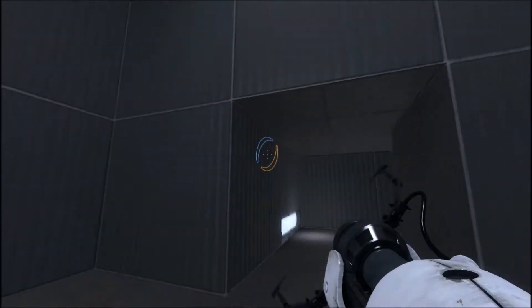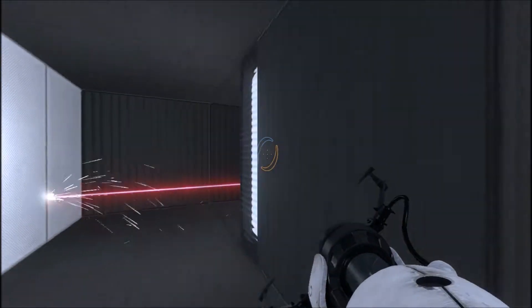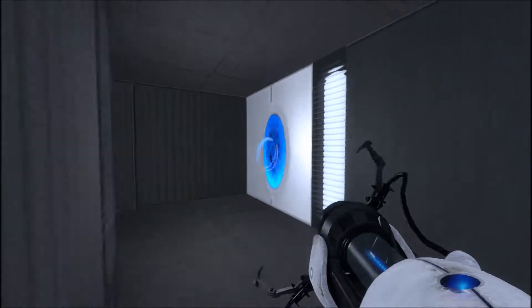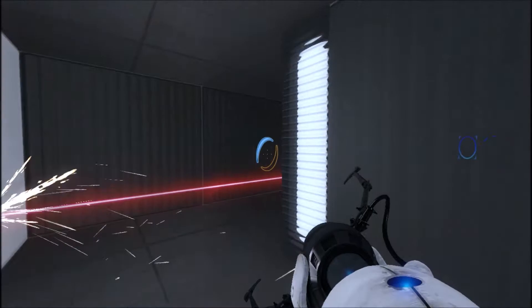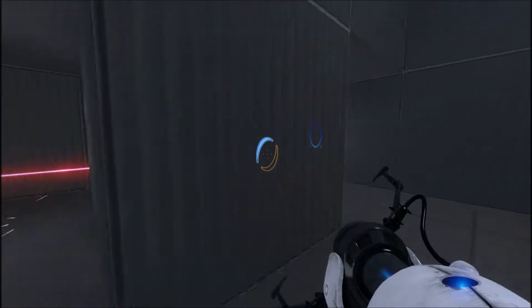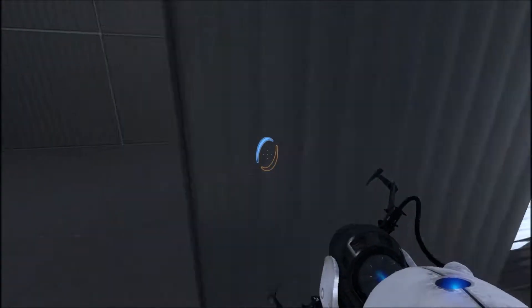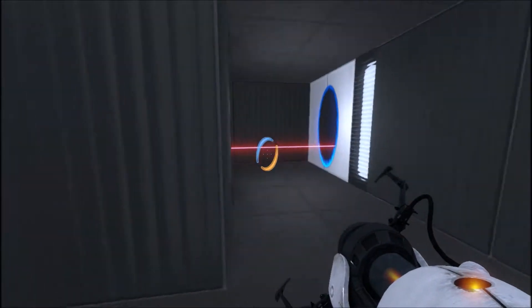So this is called Unreal Chamber or something — a Portal 2 custom map. You can see it's unreal as f***. What happened? What did this magic column here do? Why is there no laser here? Kind of magic, right?